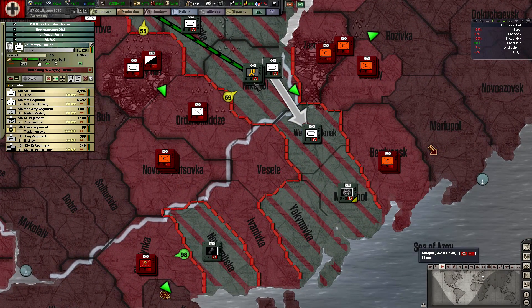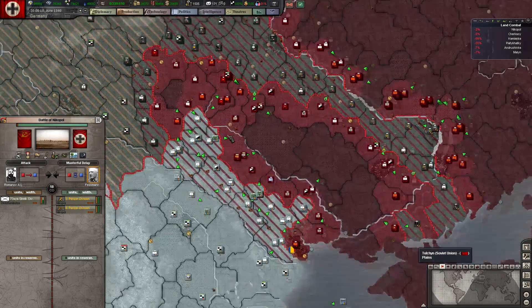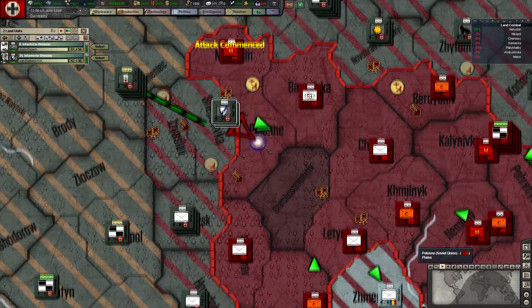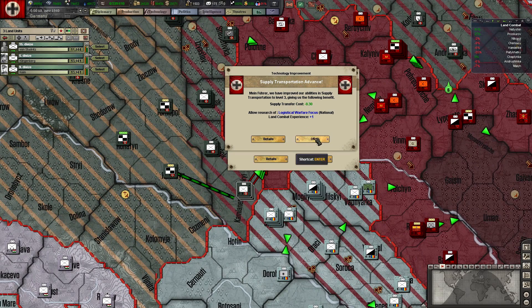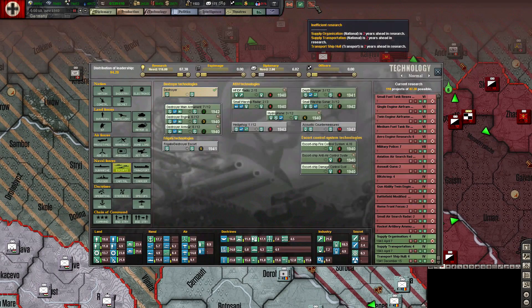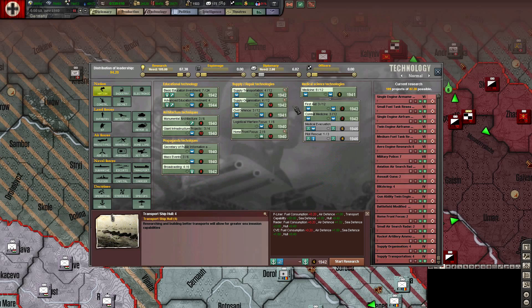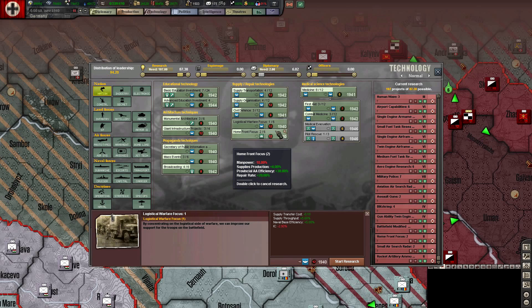Oh, they were under attack here — that's why they weren't moving. That's fine, no big deal. I think they're hitting me from all sides and I think it's because they see the writing on the wall. We could actually start working on them by throwing a lot of these units into various attacks. Supply organization and supply throughput — transportation advances — so that is national will transport: supply transportation, supply transfer cost, and supply throughput. Very good. And logistical warfare focus — I think logistical warfare is going to be great. I'm not going to put a ton into it but supply throughput and supply transfer cost — it's so good, especially when you're talking about huge offensives.